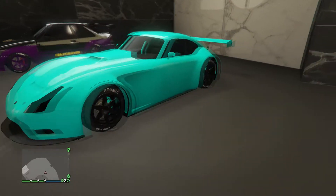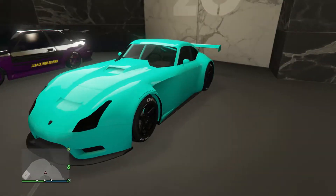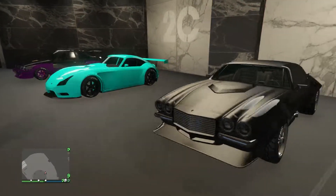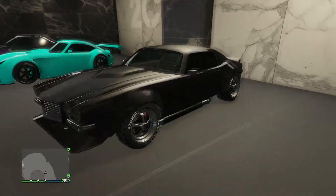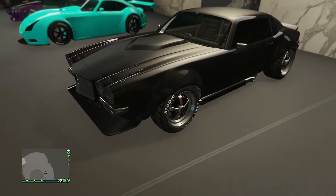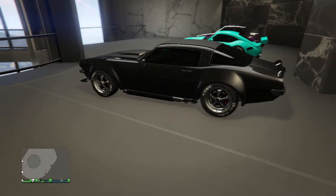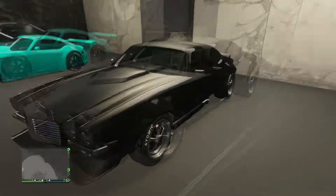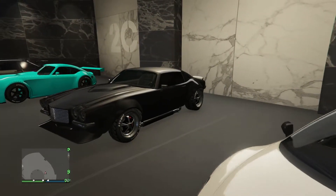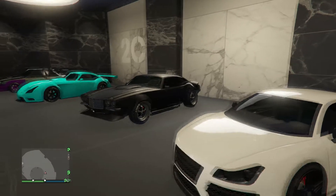I definitely reckon I need to improve on that — might be able to make it a nice bright red with new tires, but looking all right for now. Now we've got the Nightshade — this car looks sick. I really really like the tires, they definitely suit it. The car might not be fast but it's pretty good. I'd use it for drag racing if they ever brought drag racing into the game with like a manual clutch mechanic.